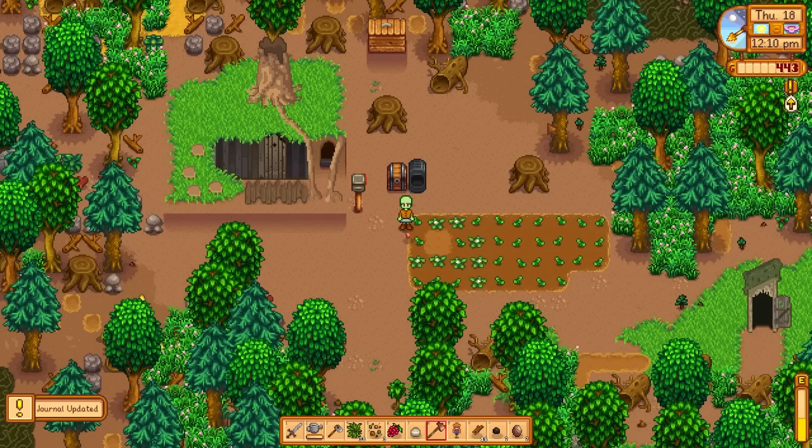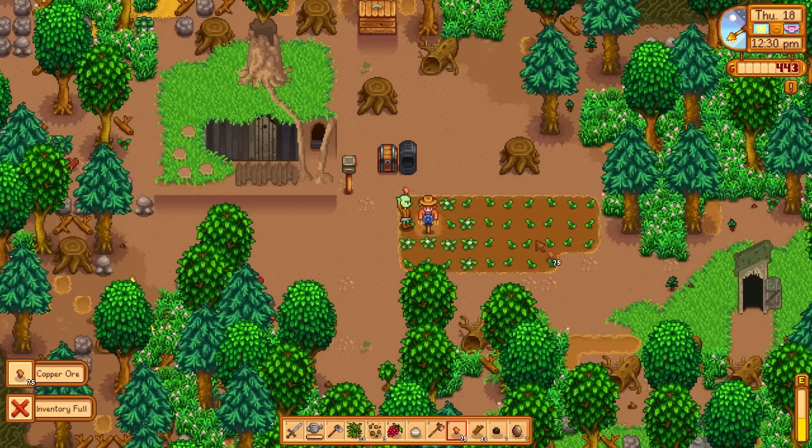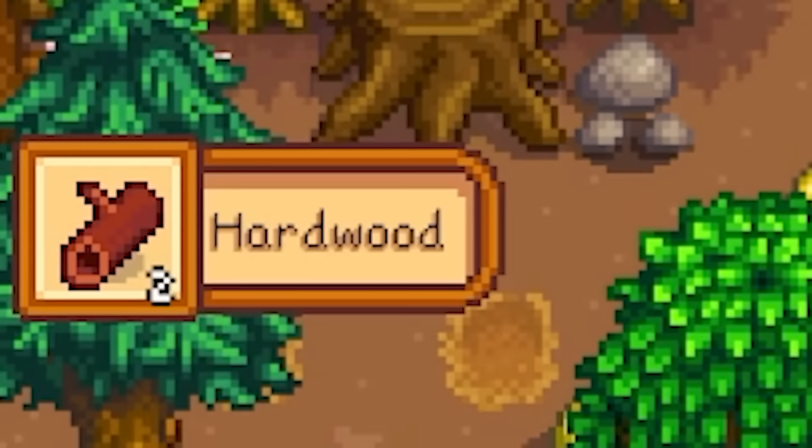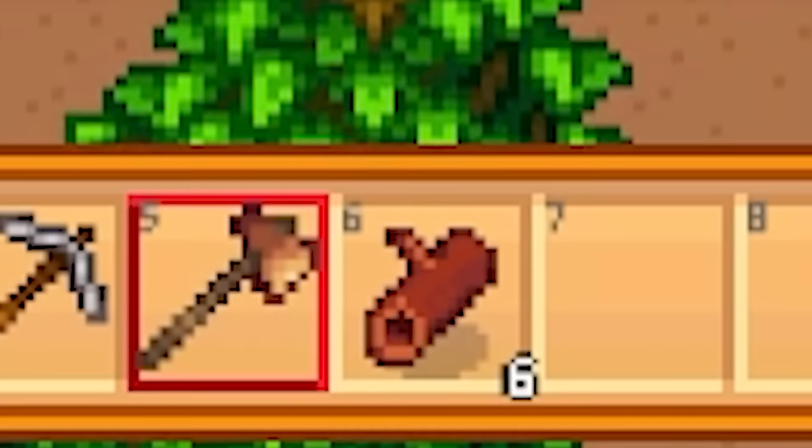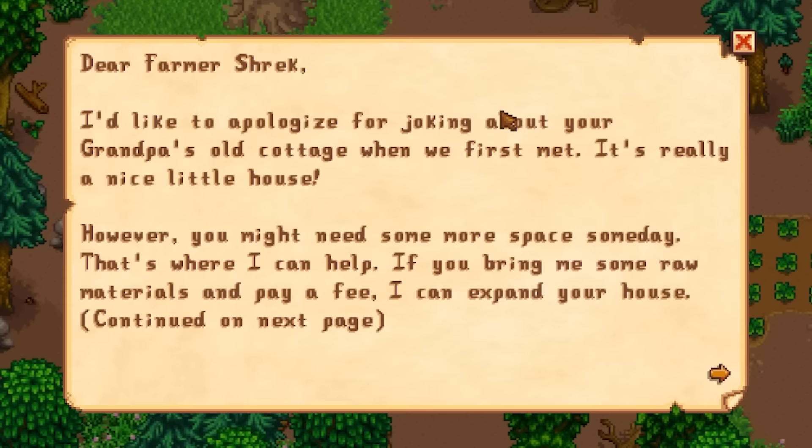Robin's been looking everywhere for her axe — well, Robin's gonna be looking forever. She'd never dare stand on my property again, especially not with my new and only friend around. I'm gonna call you Farquaad and you're my best friend. This version of Shrek is pretty depressing, but he's got hardwood, so who cares. I only got six though — I need a hundred.